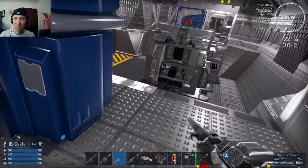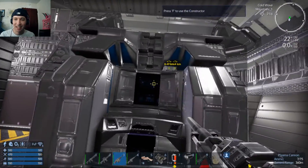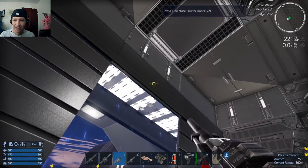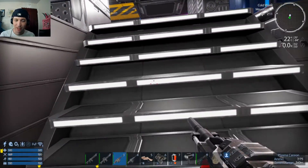Very interesting. First things first, we needed an advanced constructor, and because of its height, the only place we could fit it is in the bay. And for now, that's just fine, because we don't have anything that fits in here. So that was the first change — we do have an advanced constructor.